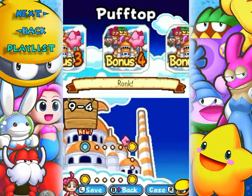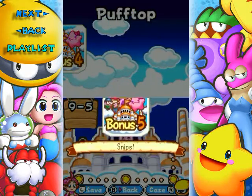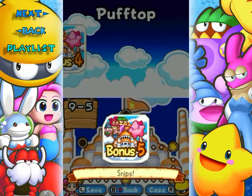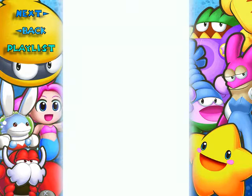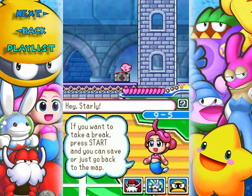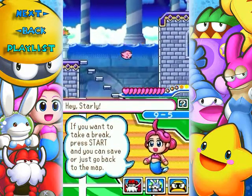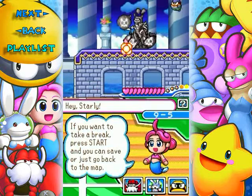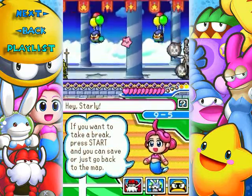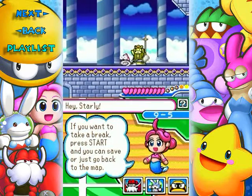Hello everyone and welcome back to the walkthrough. This is 9-5. Following the pattern of baddies you're facing, let's go. More glitz and grotto switches to control the water flow. I think they get a little bit trickier here, and you'll notice that there are some Snips statues around this place.